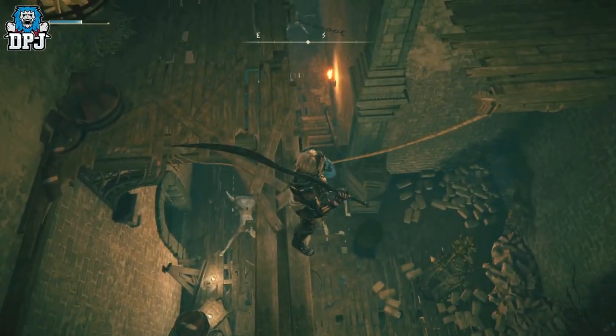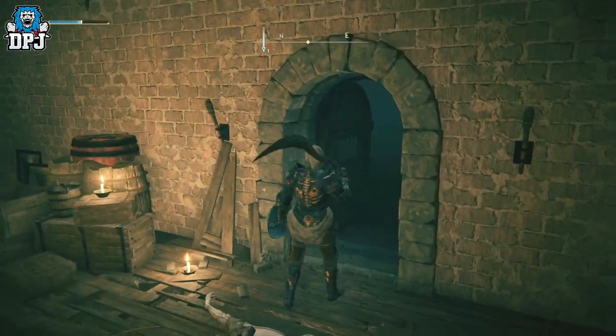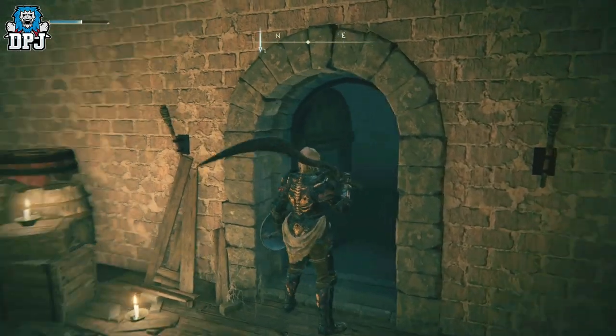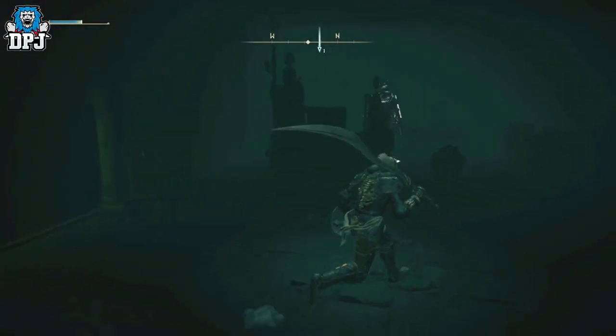Right below us — in here you'll have to open this door. There's a knight in here and also a chest. From the knight you get the sword, and from the chest you get the talisman. Now this is how you exploit it.